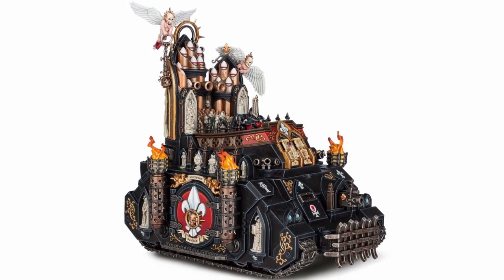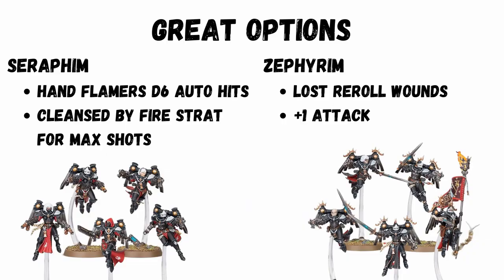Now we have the flying girls: the Seraphim and the Zephyrim. The Seraphim have had a role change in ninth — they're more of a utility unit now, but they are cheap and can deep strike. With hand flamers and their Deadly Descent stratagem when they first arrive, they can deliver 36 strength four hits, which is really impressive. It's a shame they lost their heroic interventions in the ninth codex, but they do gain an attack and are now Fast Attack rather than Elite.